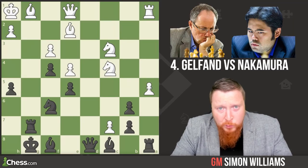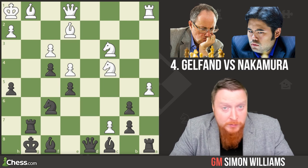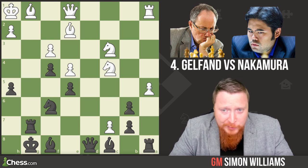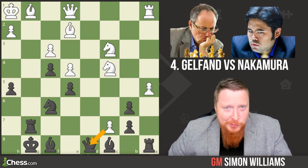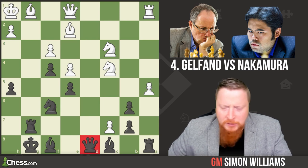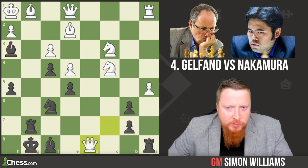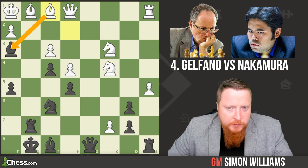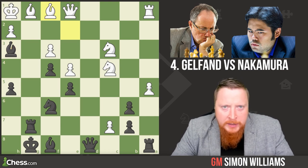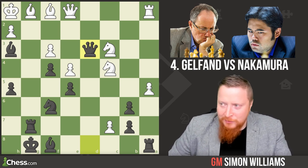This is Boris Gelfand with the white pieces against Hikaru, and I have looked at this position before in my series on the King's Indian Defense — if you're a premium member on chess.com you can view that series. Here Hikaru's queen has been on pre for a number of moves. Rather than moving the queen, he plays bishop h3 — a beautiful move, because if the queen is captured here this is checkmate. White plays bishop to f1 covering that square. Can you see what Hikaru played? I love this move — one of my favorite ever Hikaru moves. Queen to d3.